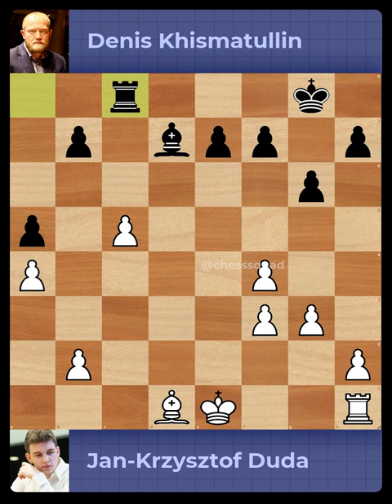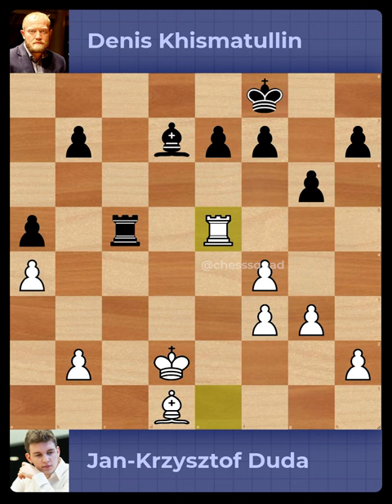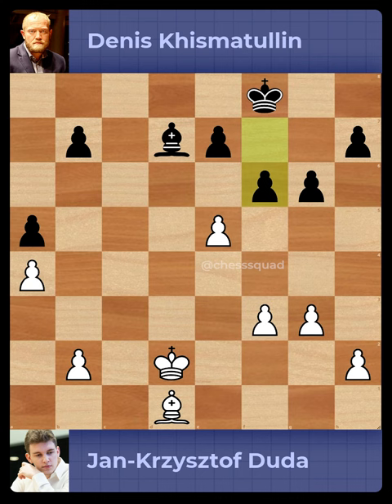Bishop to d7, Rook captures on d1 check, Bishop captures on d1, Rook to c8, King to d2, Rook captures on c5, Rook to d1, King to f8, Rook to e5, Rook captures on e5, Pawn captures on fe5.